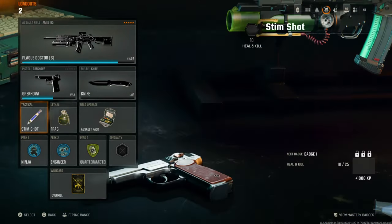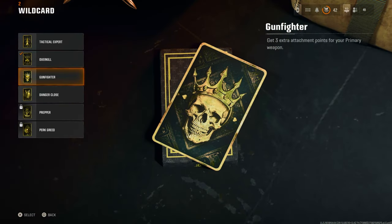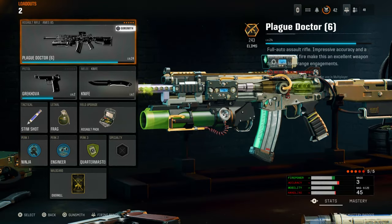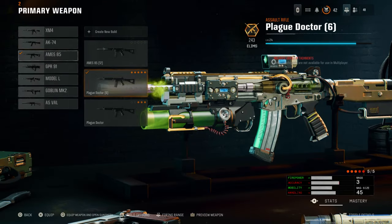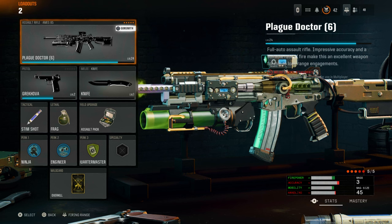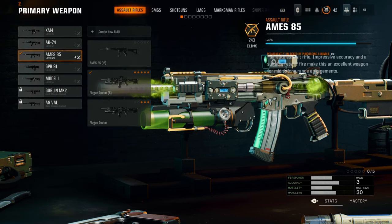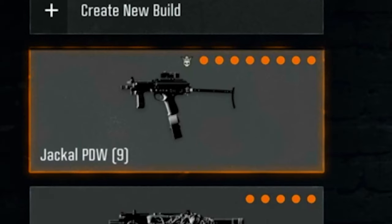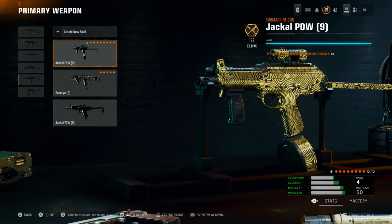Now go to the second class and make sure you've got the Overkill Wildcard selected. Then go to the weapon that you want to put the camo on and select it. Now this is where it goes into the glitch moment. Once you've equipped the weapon you want to put the camo on, go back to equip another weapon and go to the weapon build we just created — the one with the Gunfighter icon. Select it, but instead of fully selecting it, choose 'equip and open Gunsmith,' as shown in the bottom left corner.